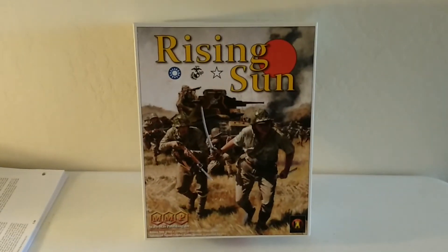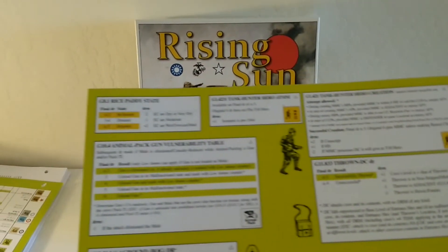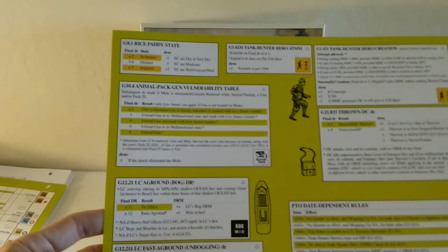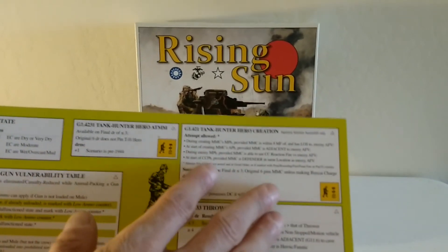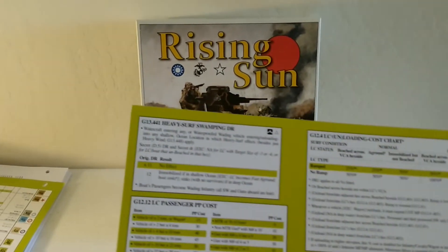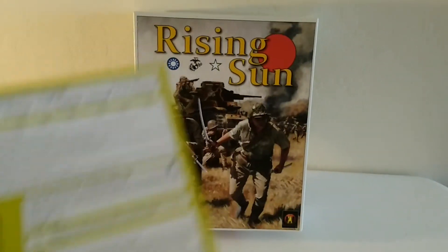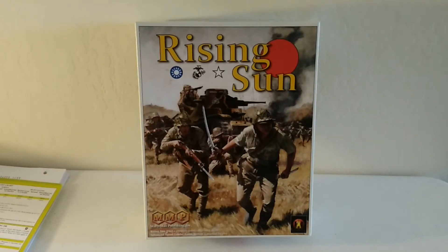There's also another insert for quick reference covering animal pack gun vulnerability tables, bog tables, faster ground unbogging, PTO date-dependent rules, tank hunter hero creation, heavy surf swamping, passenger charts, unloading cost charts, and heavy surf unbeaching. There's obviously going to be a lot of rules involving amphibious assaults that you haven't seen in the ETO.